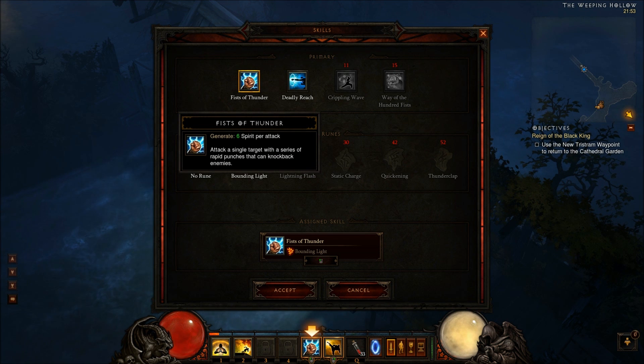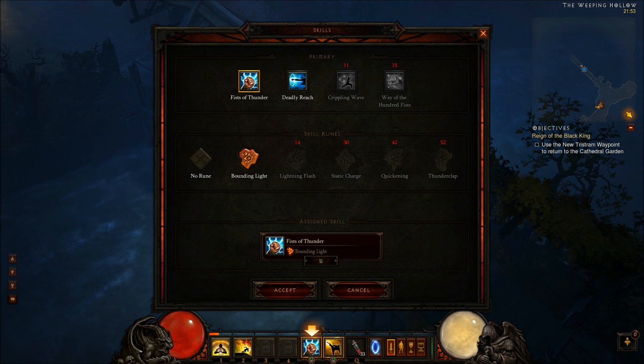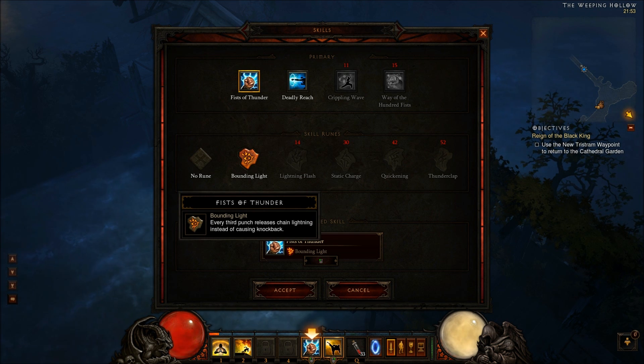The basic attack which you get as a monk is called Fists of Thunder. It will generate 6 spirit per attack and will attack a single target with a series of rapid punches that can knock back enemies. The first rune you get for it is Bounding Light — every third punch releases chain lightning instead of causing knockback, so it's more damage but no knockback at that point.